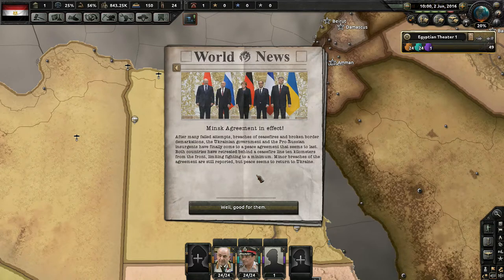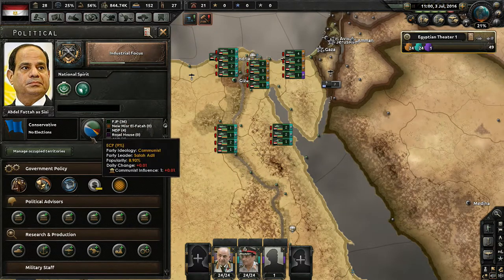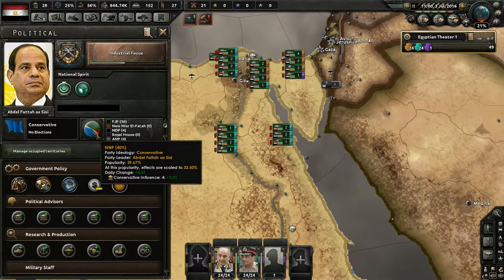Minsk agreement in effect: after many failed attempts, breaches of ceasefires and broken border demarcations, the Ukrainian government and the pro-Russian insurgents have finally come to a peace agreement that seems to last. Both countries have retreated behind a ceasefire line 10 kilometers from the front, limiting fighting to a minimum. Minor breaches of the agreement are still reported, but peace seems to return to Ukraine. That's good for them.